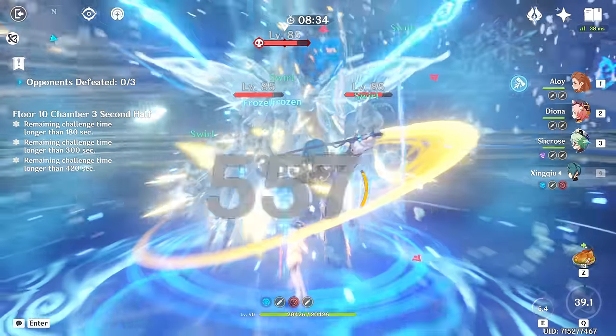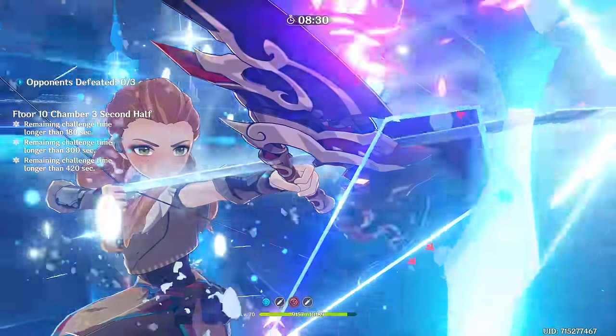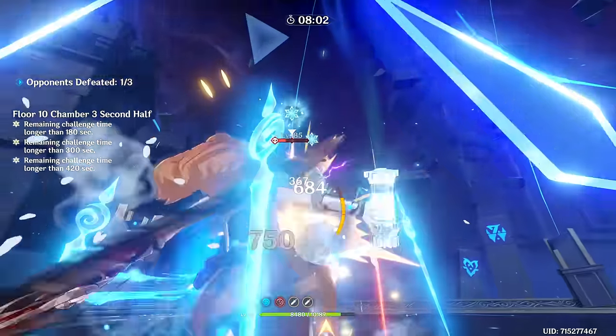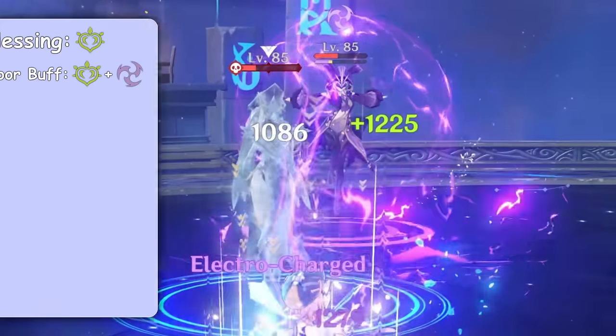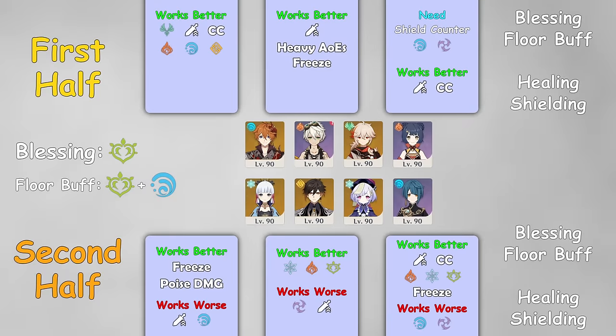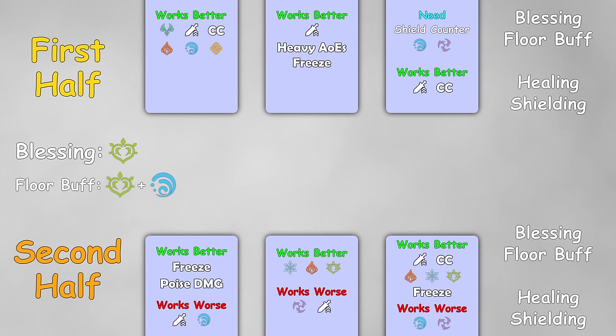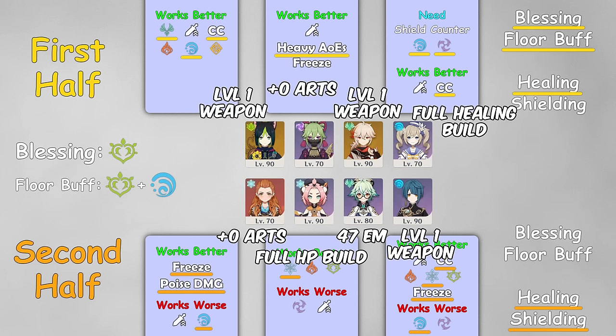As always with a few strong enemies, freeze teams work great here, especially with some way to pull them all together. Remember that you can quickly deplete the shield of the Raging Sissin Mage using Pyro, Cryo, or Dendro instead of running away wasting time. Those are my teams for this floor, but they seemed too powerful, so once again I tried to reduce the power level and got 9 stars with weaker teams as well.